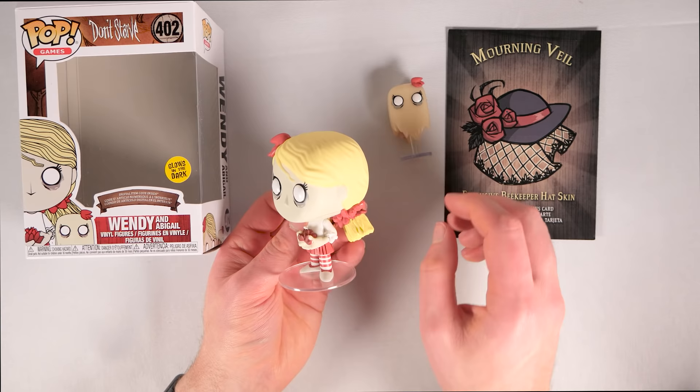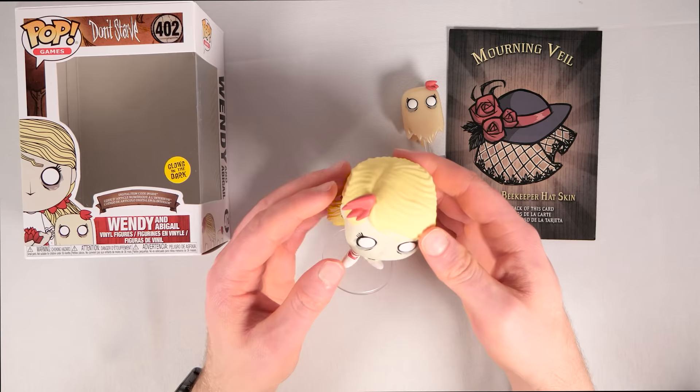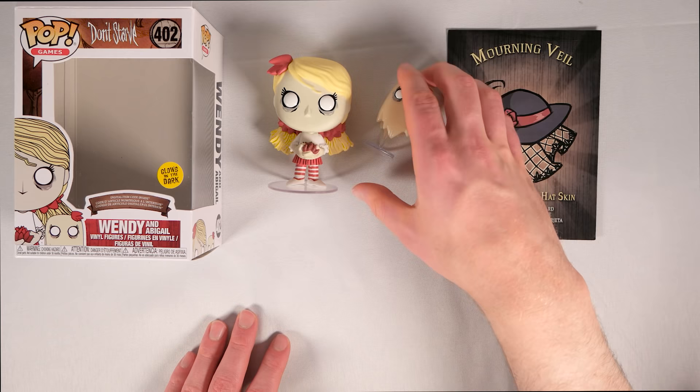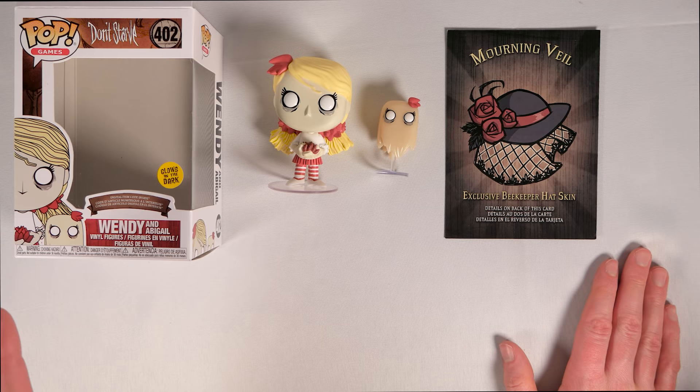With that demonstration out of the way, let's go back to the unboxing. In terms of their outfits, they appear to be wearing the traditional Don't Starve attire — not a whole lot to say about that. They seem quite well put together considering the price. I am quite pleased with their overall quality, especially the build quality, since Abigail does have a nice little stand that seems more than stable enough to keep her up. That is a showcasing of the Wendy and Abigail vinyl figures for Don't Starve Together from Funko Pop. Thank you very much for watching, and I hope to see you next time.